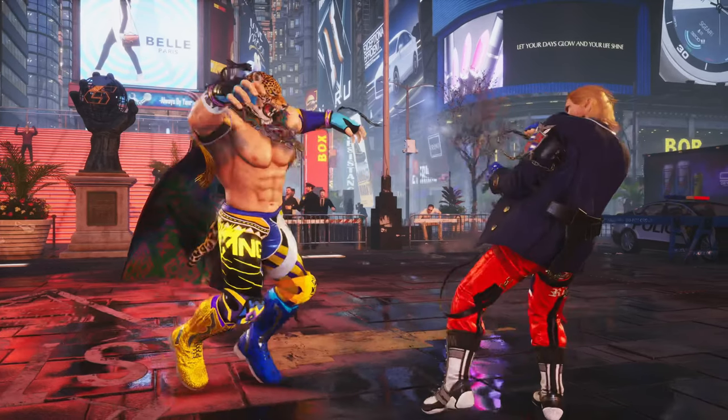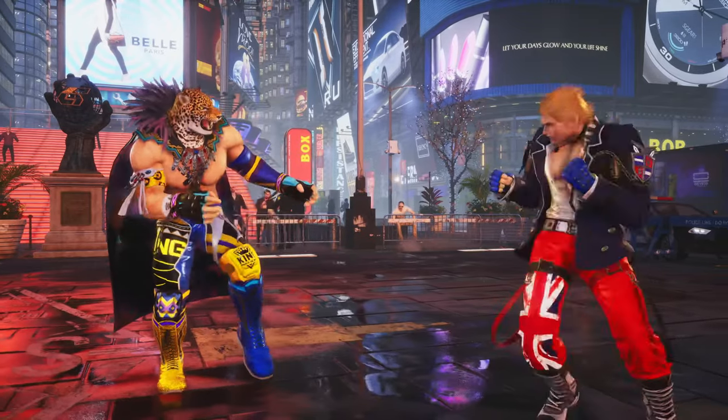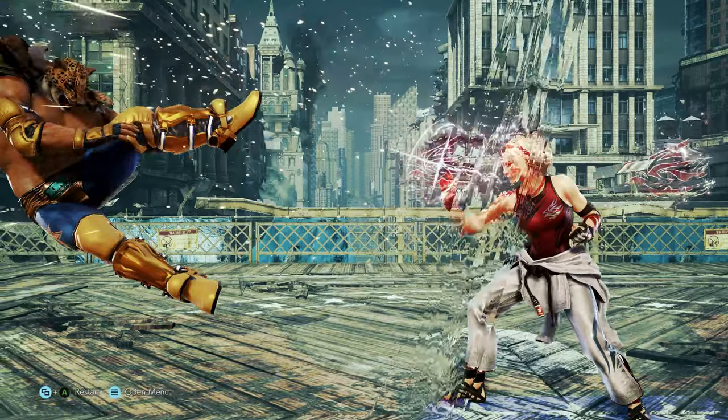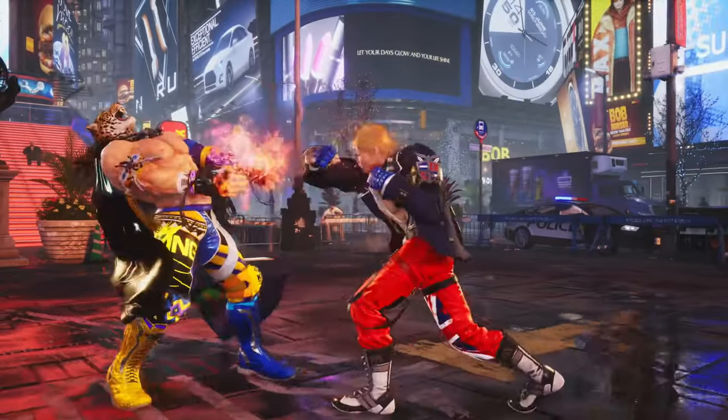Steve evades King with what appears to be a new flicker dropback animation. He then follows up with a new high guard crush attack, similar to Lydia's dropback unblockable, that's at least plus 10, guaranteeing a 1-1-2.